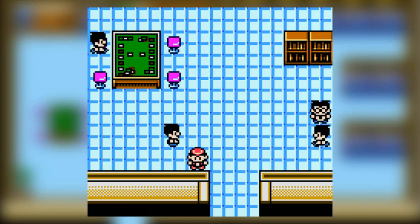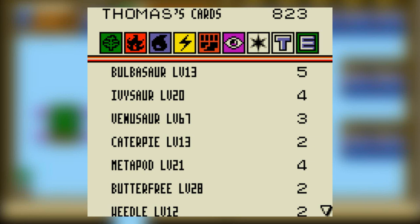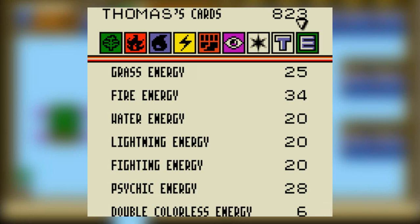Hey guys, it's Vian here. In the last part we did something. In this part, I went off screen — I know I shouldn't have done this — but I went off screen and I fought Sam several times, and now I have lots of energy cards.